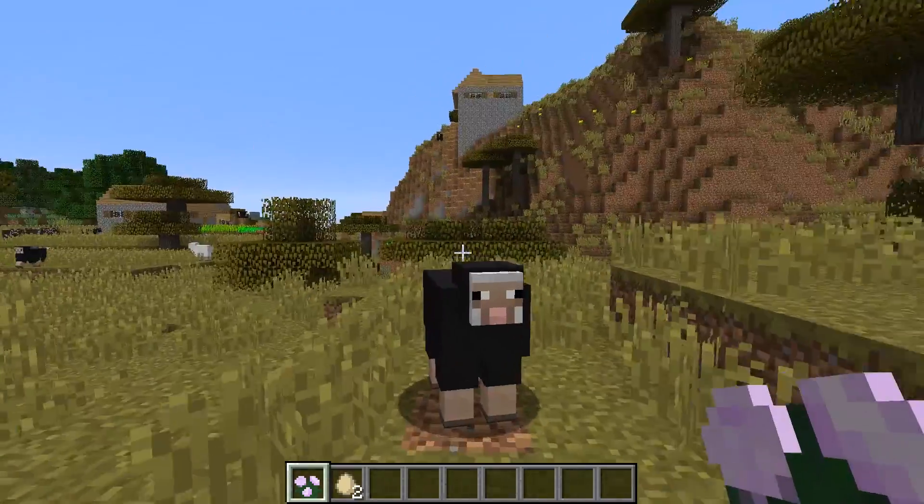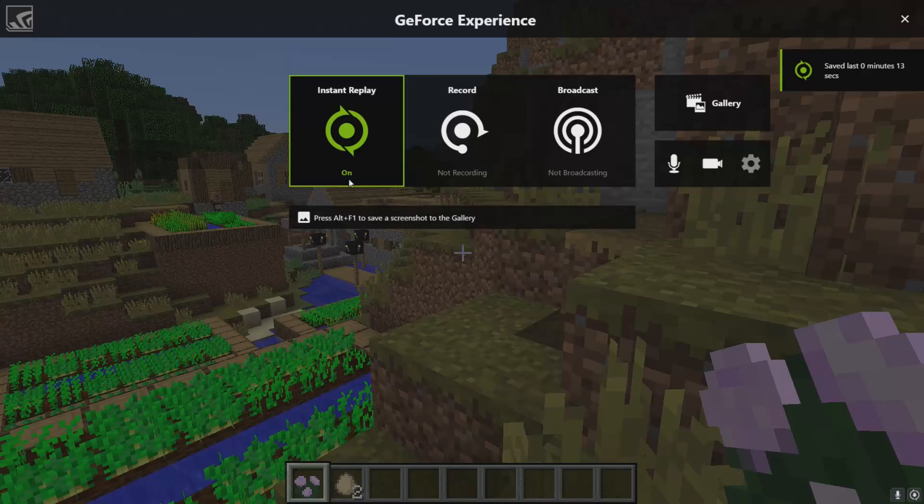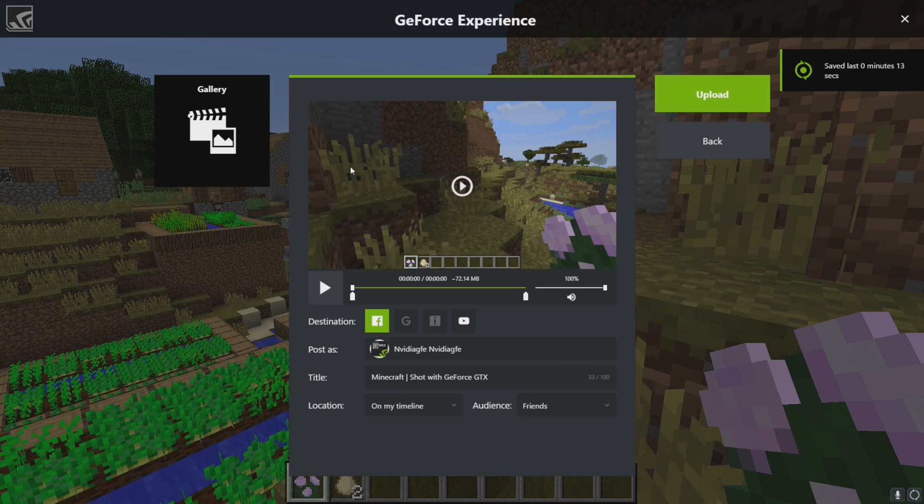ShadowPlay is powerful with minimal performance overhead even at 4K, even at 60 frames per second. All you need to worry about is capturing that right moment. Whenever you want, save your clip to disk and upload it right away to your favorite social destination.